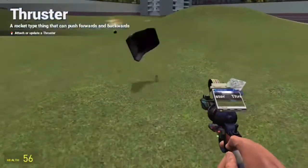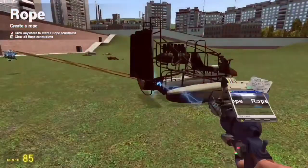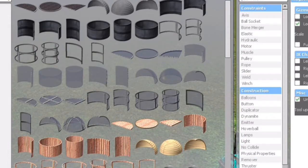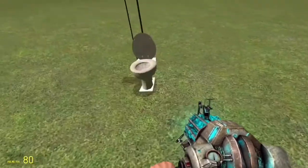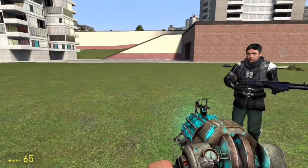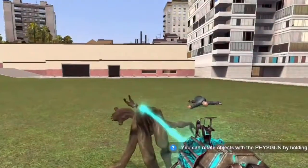Spawn effects, thrusters, explosives, ropes, etc. The spawn menu from which you get these tools also allows you to spawn in various objects. You've got your essentials: bathtubs, toilets, mattresses, cars, creepy baby dolls, actual living beings, and the lifeless bodies of any being that exists within the source games you own.